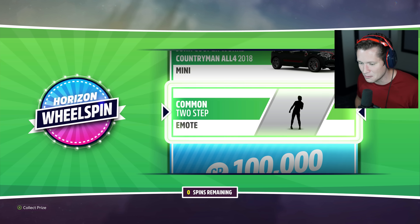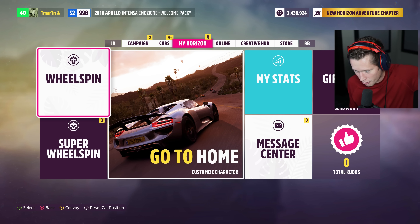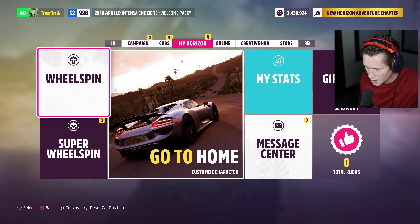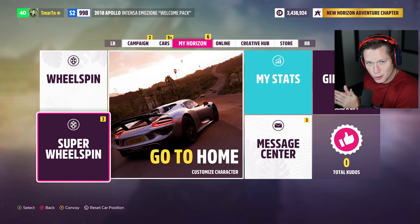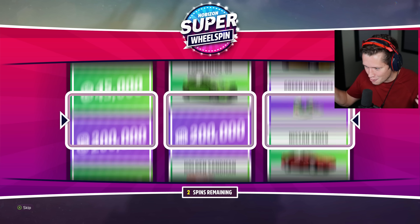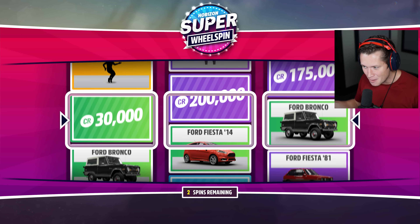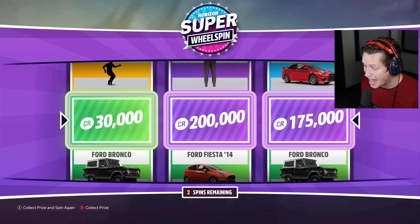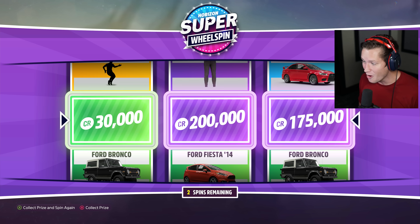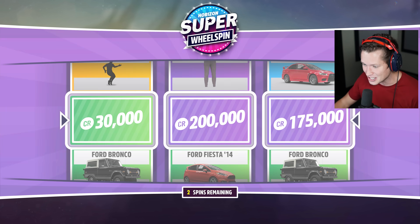And finally, last but not least, our final wheel spin here. That Mini actually would have been pretty nice. So we just burned through 38 wheel spins plus the like five or so beforehand that I had already recorded — so that's 40 plus right there. And now we've got three super wheel spins. This is where you go big or go home. Three dials, three rolls, three ways to win. Come on baby, bring me the money. $405,000 just like that!